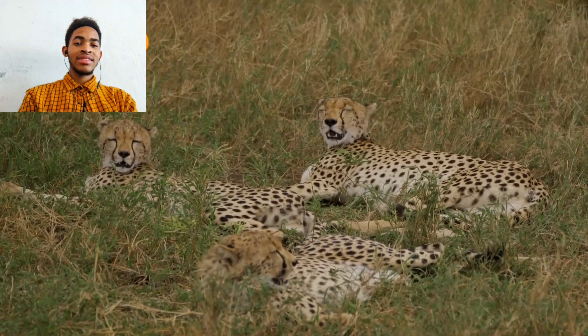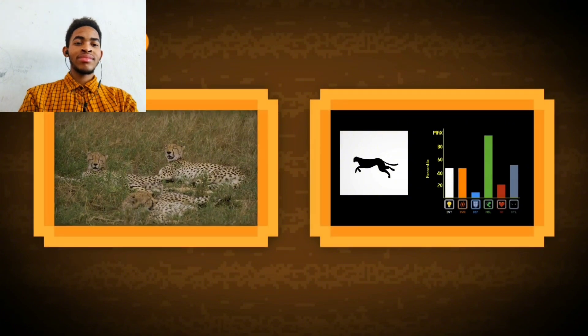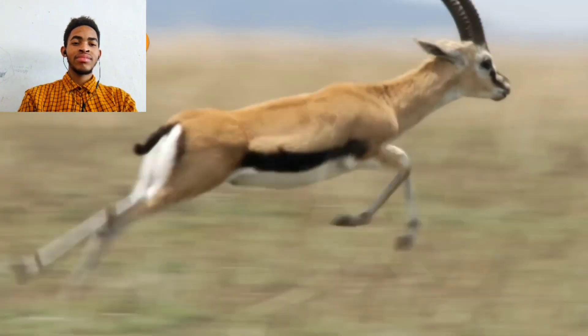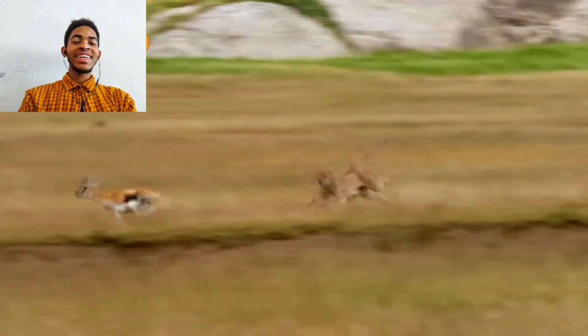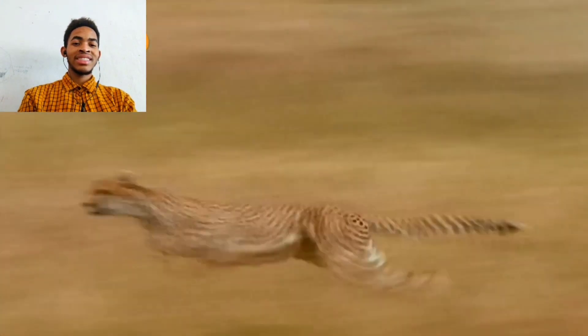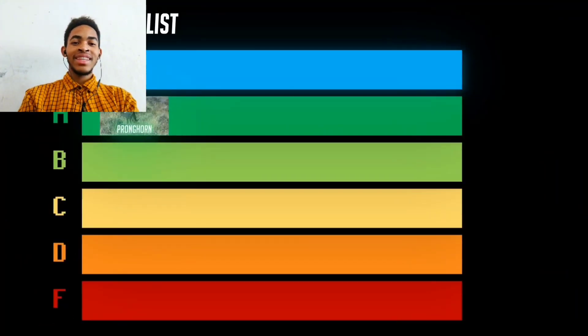Is it really that big a flex that a variant of the cheetah build ended up not being viable in the current meta? I wouldn't be surprised if given enough time the African antelope mains also started speccing into higher speed or greater bulk to invalidate the African cheetah's only favorable matchup. Anyway, they give the pronghorn the rank of A-tier. Damn.